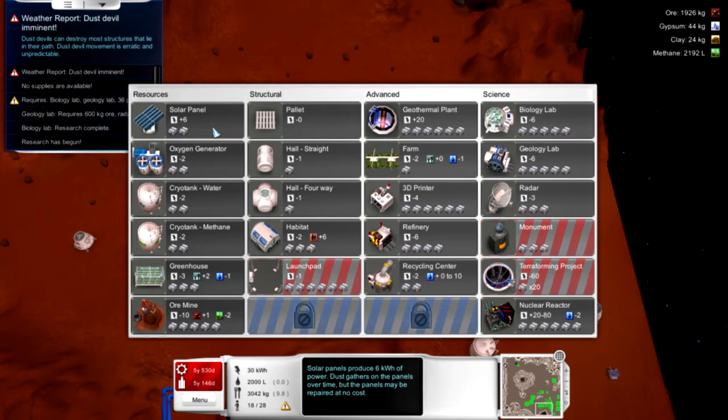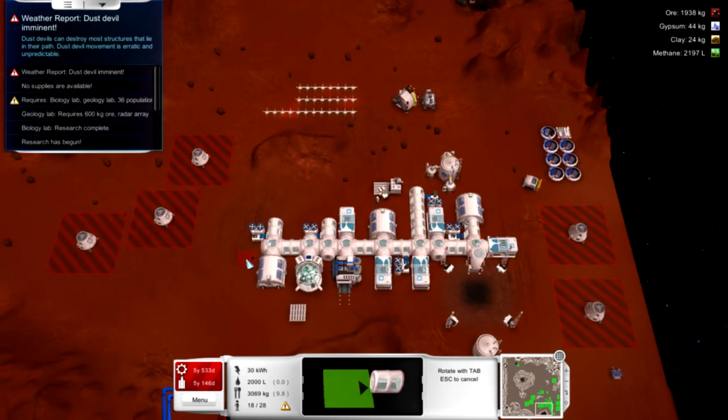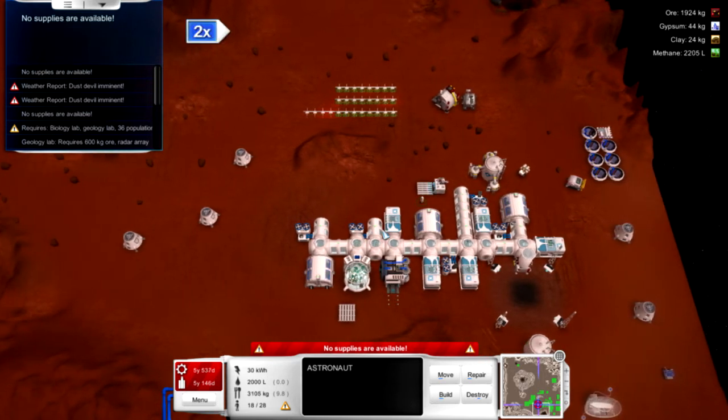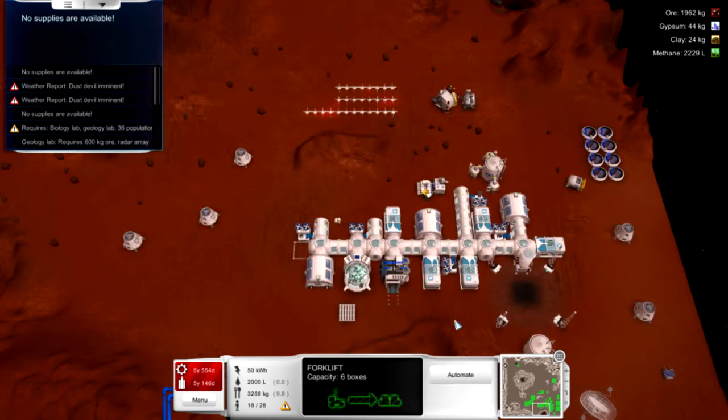I think one more colony ship should do it. I can get 28 now. Let's do one more of these donut blocks — although I put this thing on the wrong side. No supplies are available; let's speed up time. I put the oxygen generator on the wrong side, but it doesn't matter. Let's get a speed-up going. Build command for the hallway right there — let's get that hallway right over here. There we go.